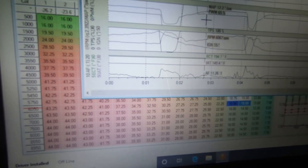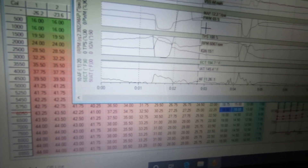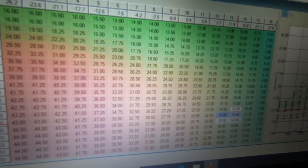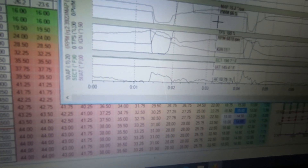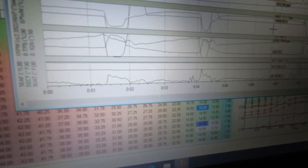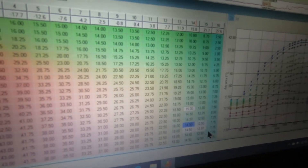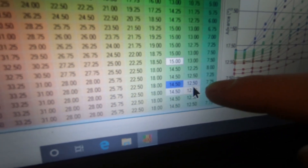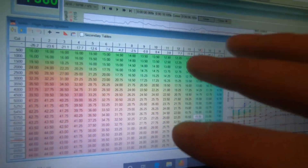Going through all the logs — clicking on second gear data: 13.6 pounds of boost. Looking further along the map, even at 17 pounds, the ignition table calls for 10 degrees. If I look at 21 pounds of boost, the timing map shows 12 to 12.5 degrees, but I was seeing 10. So the ECU was literally retarding 4, maybe even up to 5 degrees of timing throughout the entire night.